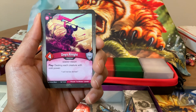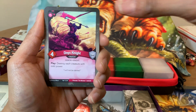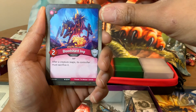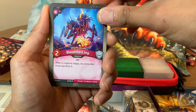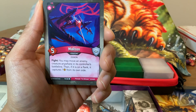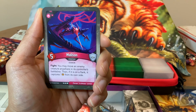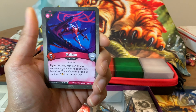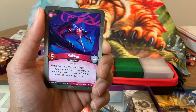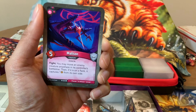Returning card — Onyx Knight. Four-power, no armor. Play: destroy each creature with odd power. We'll go back through and see what creatures have odd power to see if this is going to help or hurt us more. Bloodshard Empt — two-power, no armor. After a creature reaps, its controller must sacrifice it. And we got Malison — five-power, no armor. Fight: you may move an enemy creature anywhere in its controller's battle line. Then, if it's on a flank, it captures one from its own side. You might get maybe one or two fights with this guy, so maximum it'll probably give you two Amber captured.